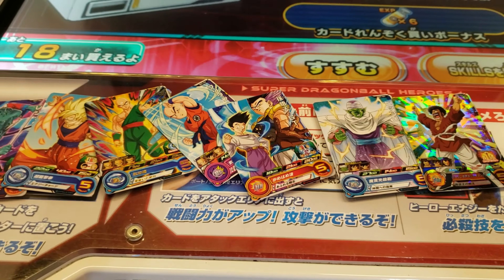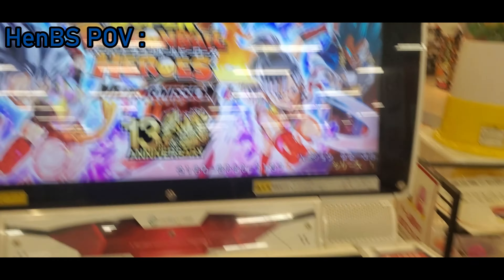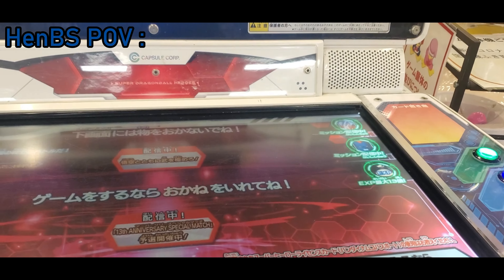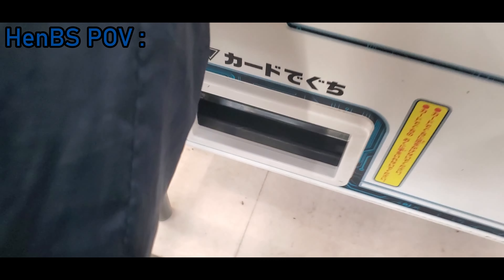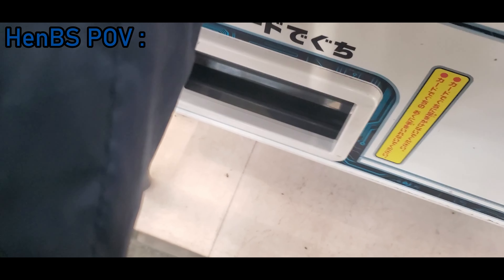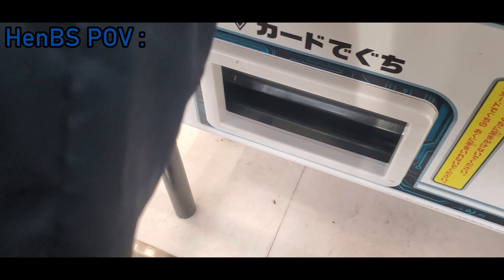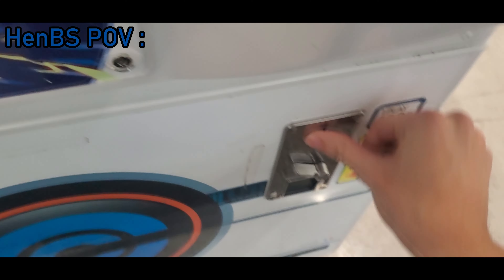Now the opponent is drawing seven random cards using seven coins. First card of the deck is a Zamasu - nice. Second card is a Golden GT - interesting. Third card is a Jackie Chun - interesting cards so far.